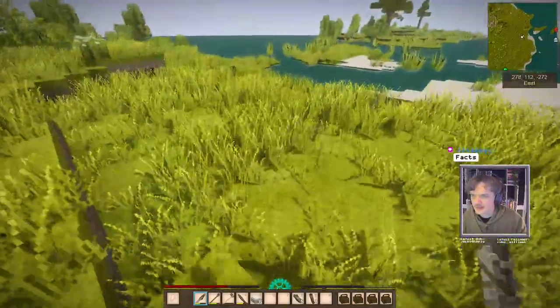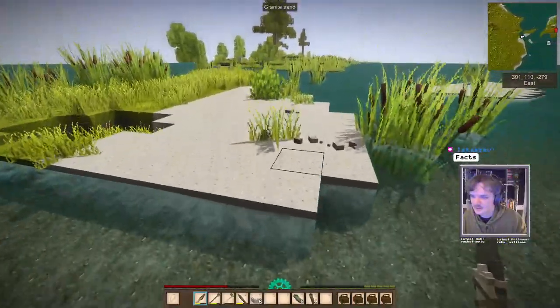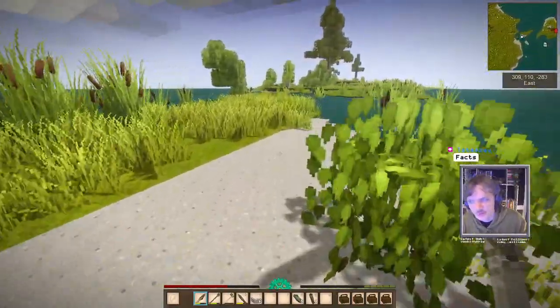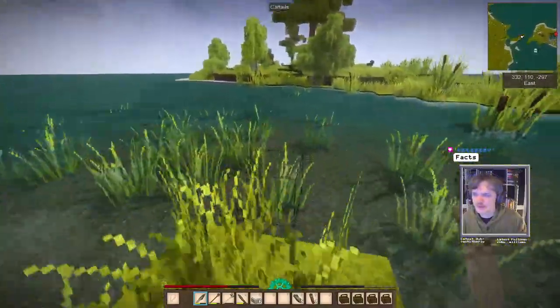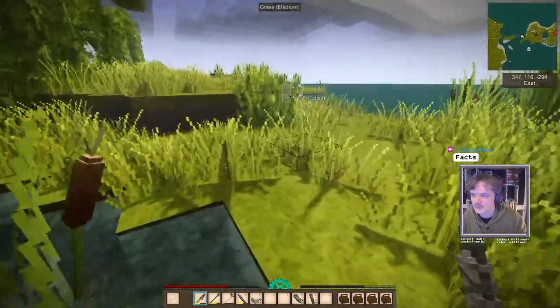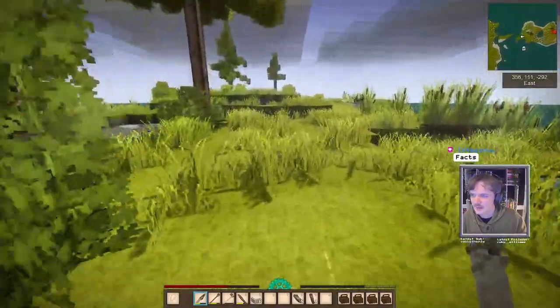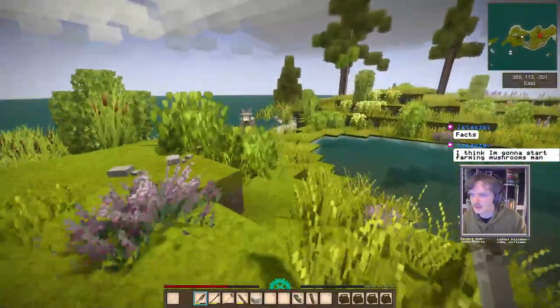Then tomorrow, by the time our charcoal is done, we should be able to cook up our first batch of copper. We just need to make a crucible and an ingot mould before we do that.